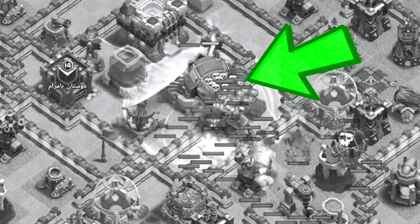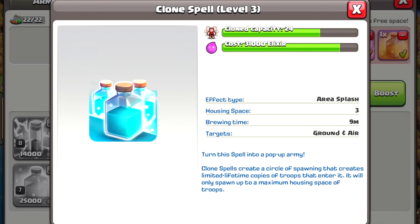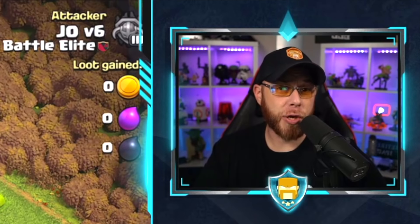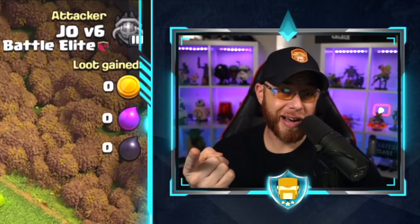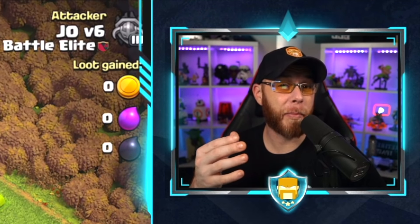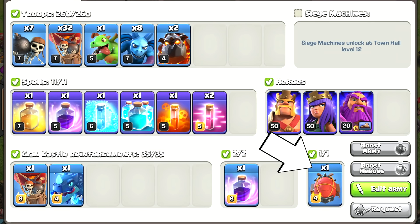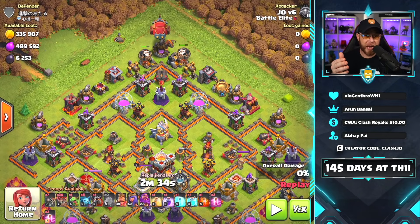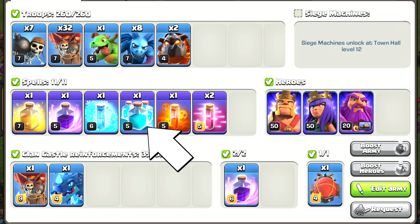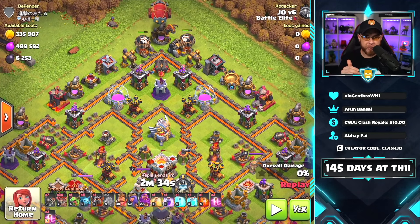Specifically, why the electro dragon was not cloned with a level 3 clone spell. Today we're going to do a comparison between the level 3 and level 5 clone spells so you understand exactly what the clone spell does and why you need to upgrade it. It's very important to get it to level 5 as soon as possible for Electron Lalo. The Electron itself is the battle blimp, electro dragon, and balloon — 35 housing space in your clan castle — plus a clone spell and a rage spell.